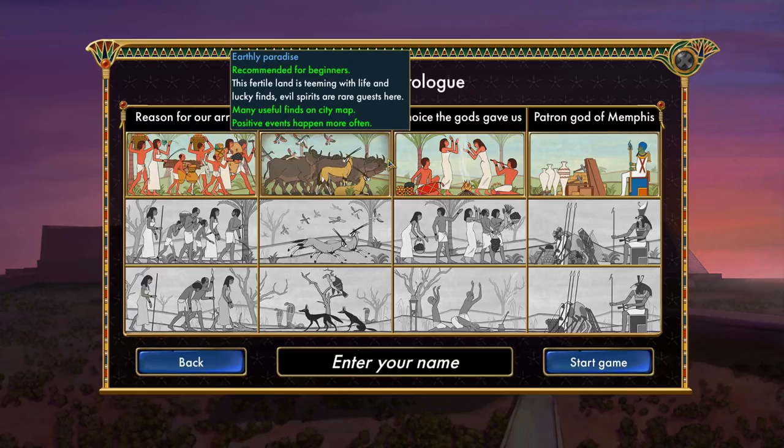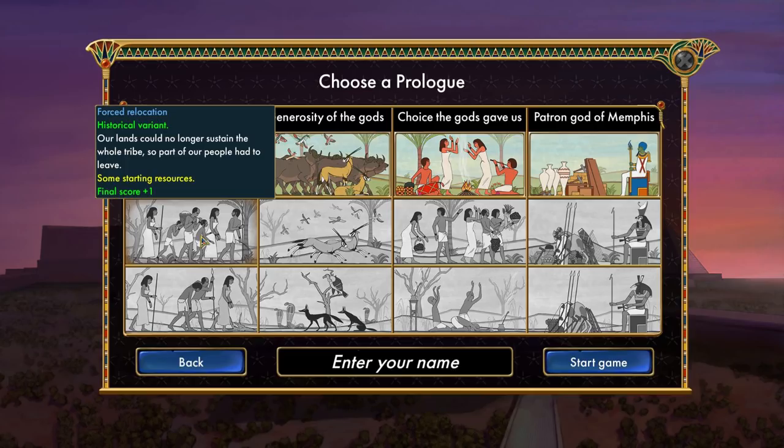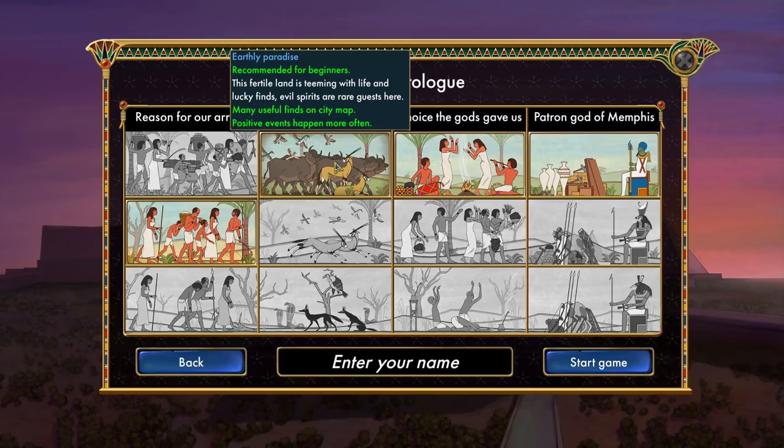We need to choose a prologue: reasons for our survival, generosity of the gods, choice the gods gave us, and patron god of Memphis. We have organized migration — recommended for beginners with lots of starting resources. We also have forced relocation — the historical variant — which gives you extra final score, with a few starting resources and a final score bonus of plus two. I'm going to go with the historical variant: forced relocation — our lands could no longer sustain the whole tribe, so part of our tribe had to leave.